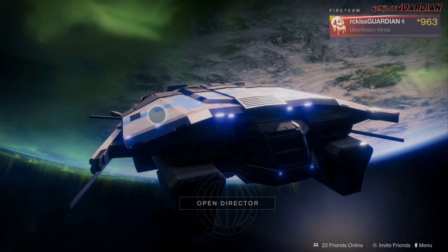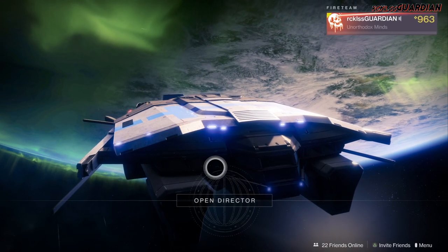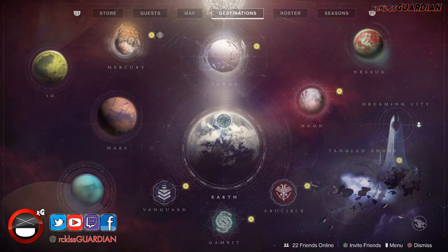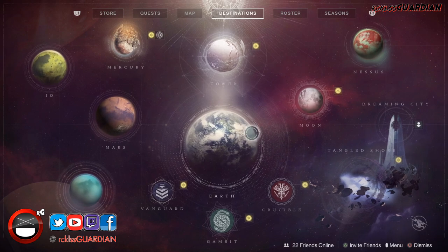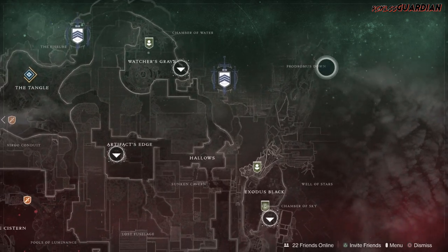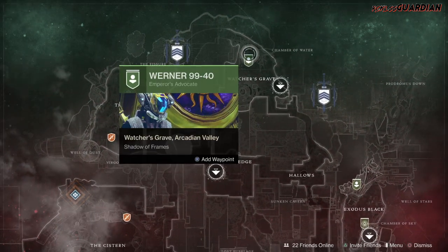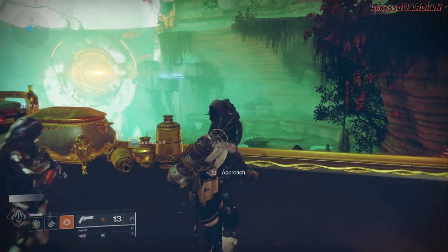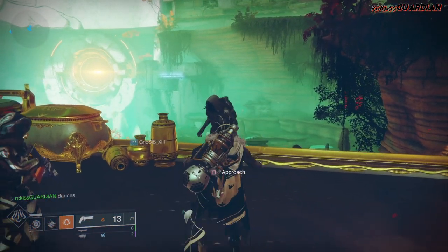What's up guys, Reckless here, welcome to another Destiny 2 video. It is Xur day and it is the very last Xur of this season. Xur is located on Nessus over by the Watcher's Grave on the ship, so let's go find out what he has this week.